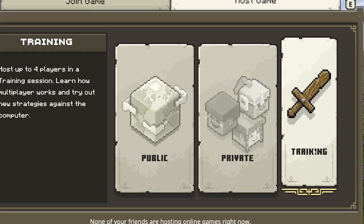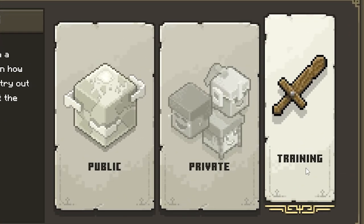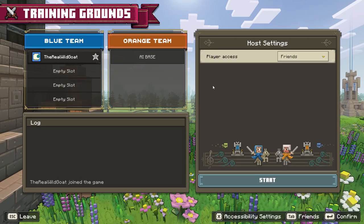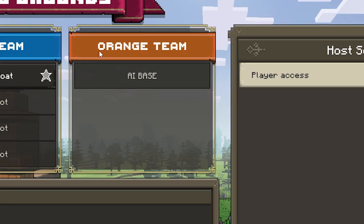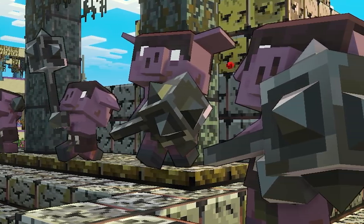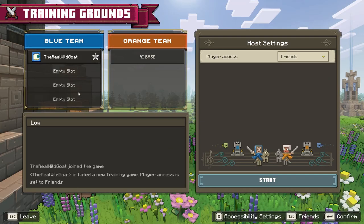And finally, there is the training mode. Training mode can host up to four people total. This is really great because it's an awesome way to learn how to play the game. You're fighting against an AI base and the mobs — the piglins are there as well, just like on the other PvP matches. But all four of you are on the same team, battling the computer or NPCs.